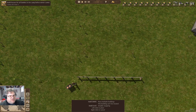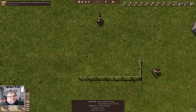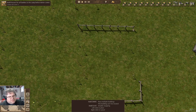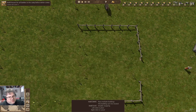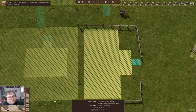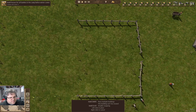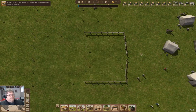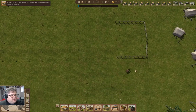Yeah, I want to sort of put a fence around the town hall - we can actually do that. And then up here, out to there, and down to here. Yeah, I'll put a fence around the town hall because why not - we have these things.